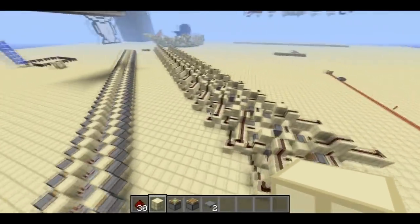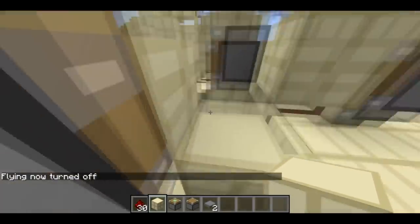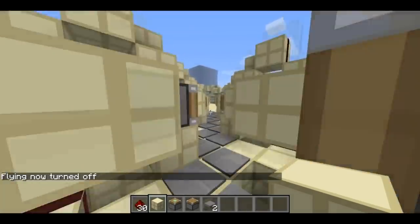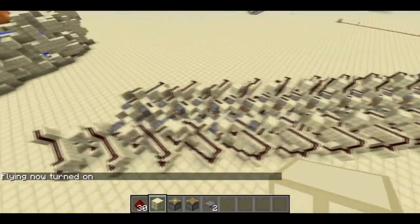Welcome back, SethBling here. This is a fast caterpillar conveyor. How it works is you hop in and you start moving really fast, going about 14 meters per second or 30 miles per hour, which is quite fast in Minecraft terms.